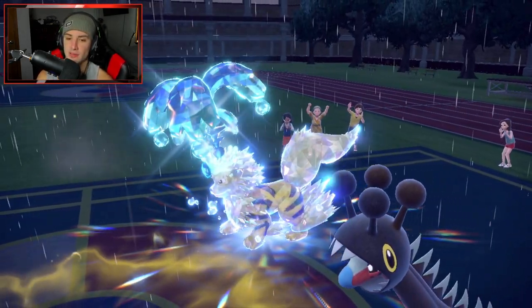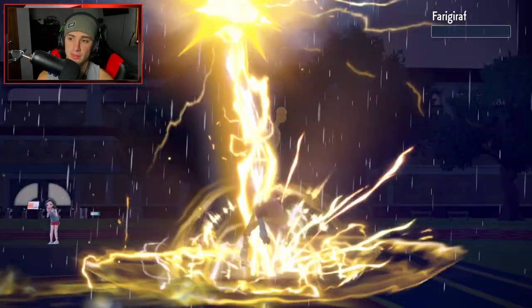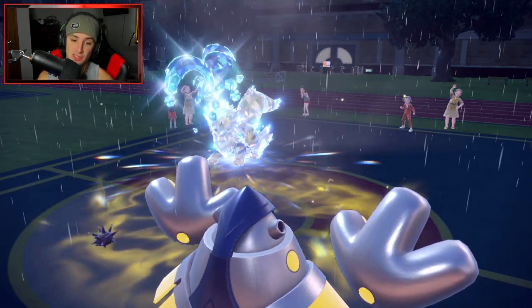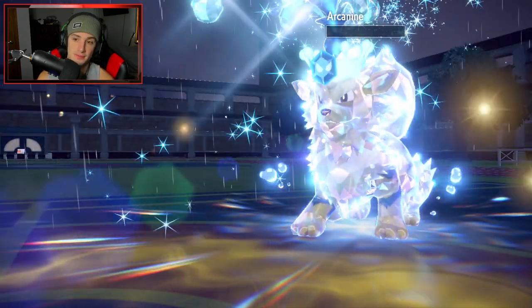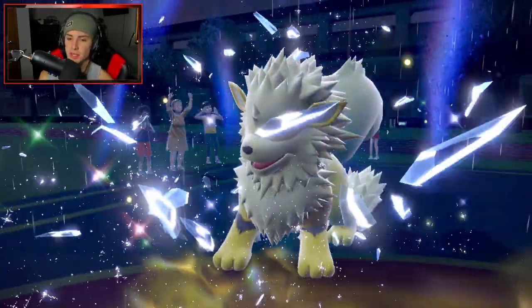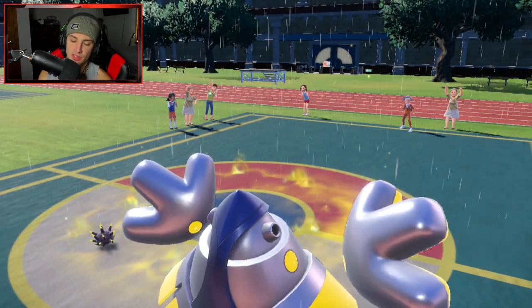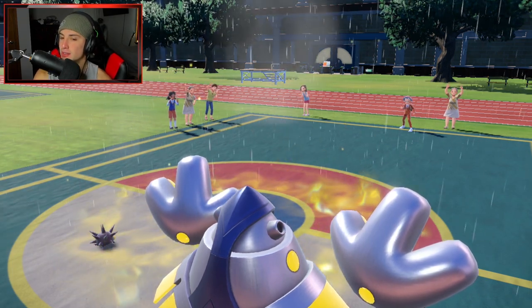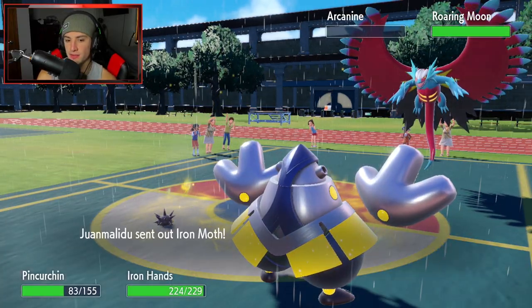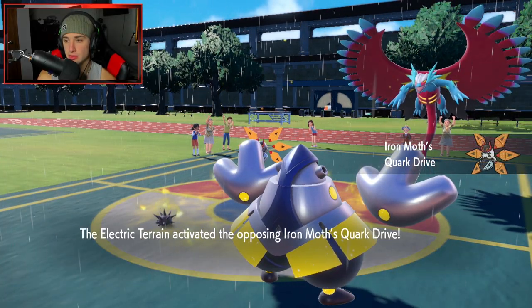I could see Arcanine protecting to waste a Trick Room turn. None of them protect - we drop Farigiraf, we drop Arcanine. Turns into a 2v2. We still have Terastallization right - I can't even remember if we used it or not. I don't believe we did. Roaring Moon can come out here and Roaring Moon will probably protect. Iron Moth's here as well - might even protect. I feel like they double protect.